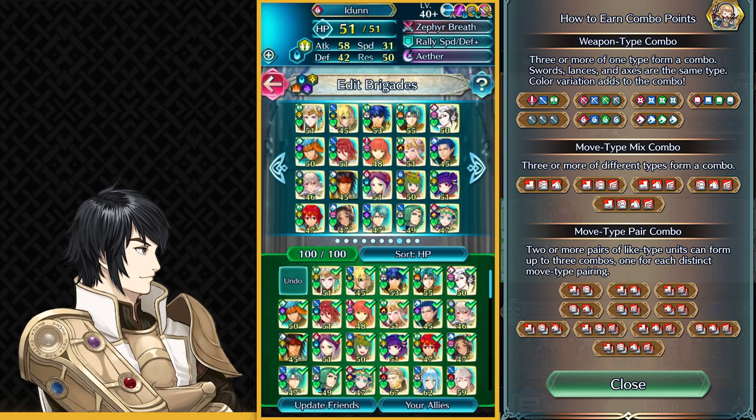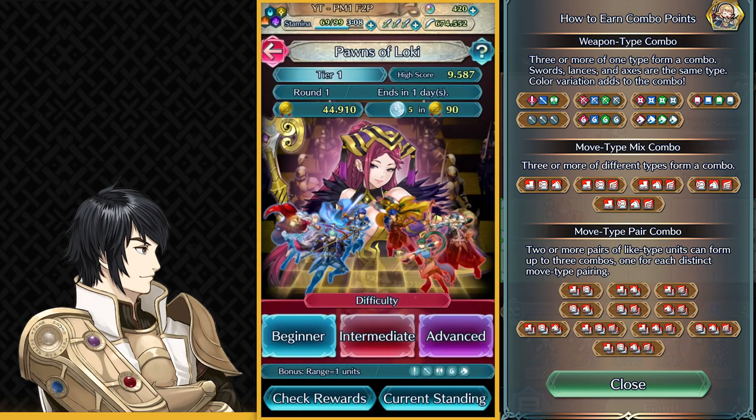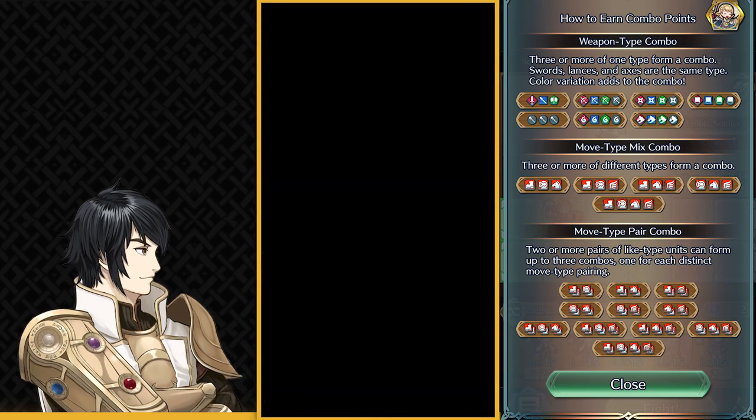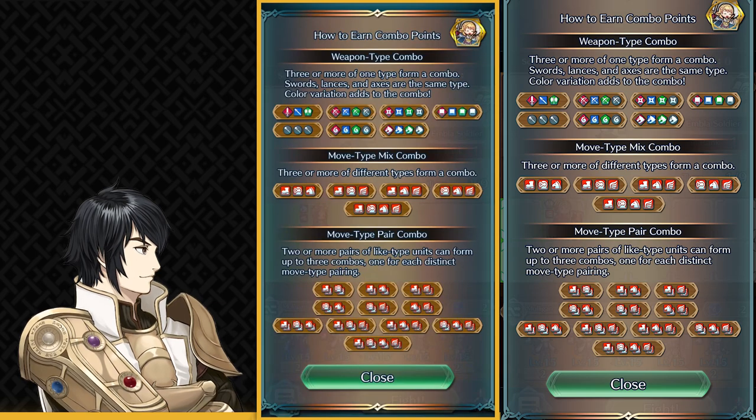You could use your own units, but I'm using friend units because they are really strong and it makes things quite easy. So let's begin. On your first few turns you basically want to get your bonuses. As you can see, these are the combos — you just want to have those combos first.